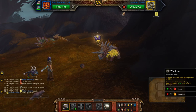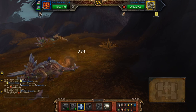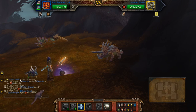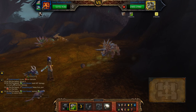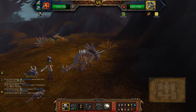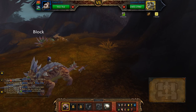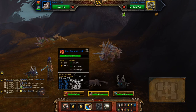I'm going to start with wind up, supercharge, toxic smoke, wind up again. So that's how you get your turn in for your leveling pet.